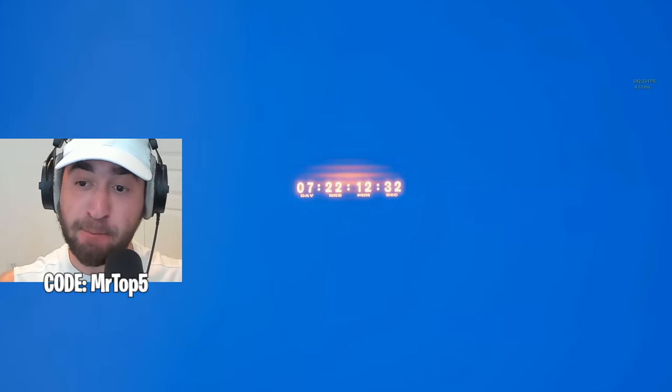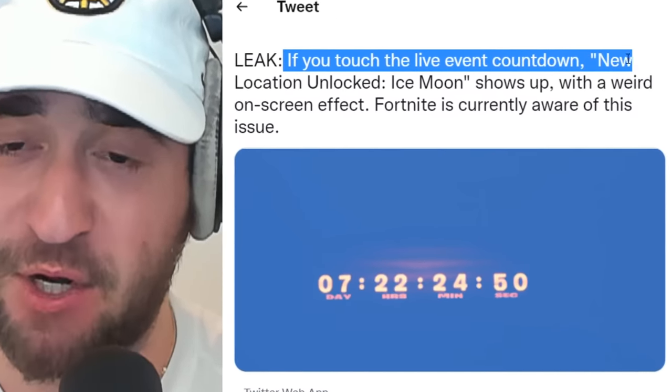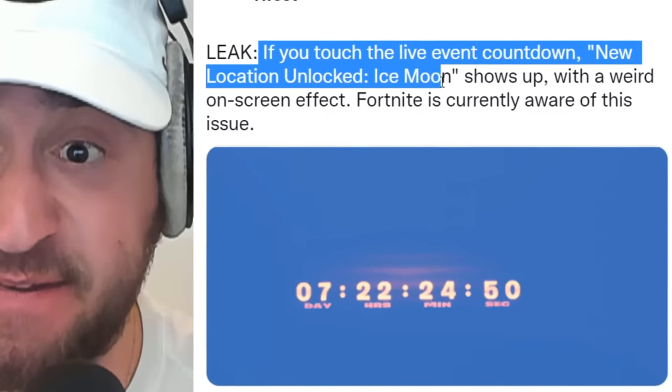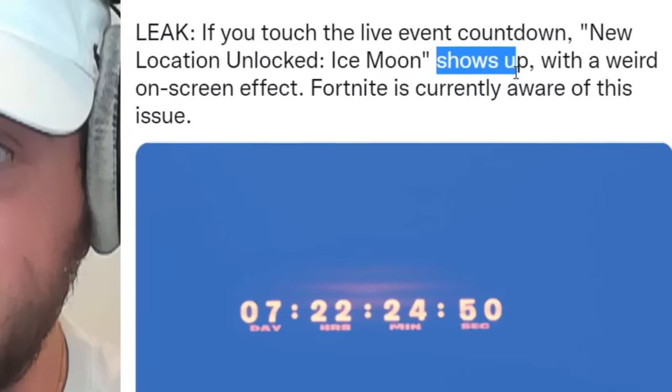Fortnite fully messed up and leaked a part of the live event early. If you touch the live event countdown in-game, a new location unlocked — Ice Moon — shows up with a weird on-screen effect. Fortnite is currently aware of this issue. Is this real? I have no idea.